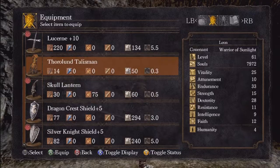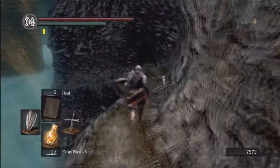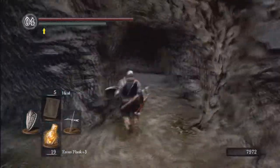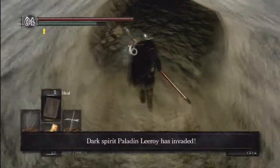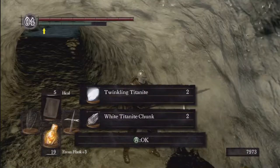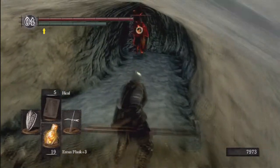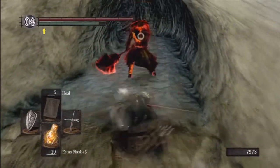I'm going to put my talisman back on and head on over this way. This is one of the orange gates that opened when we placed the Lordvessel — it was right here. Heading on in, there's another Crystal Lizard. And we do have an invader — the NPC from the catacombs that I mentioned, Paladin Leroy, has come back to invade us. We got some more white chunks from that lizard.